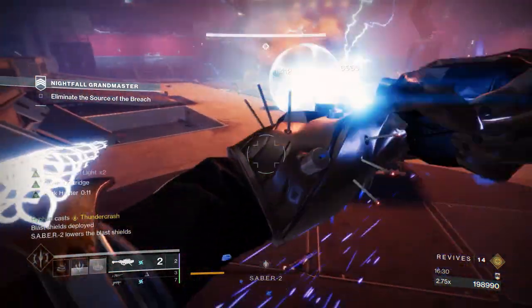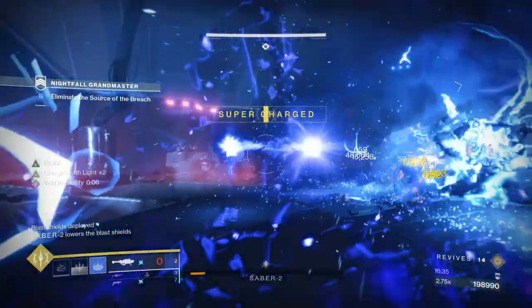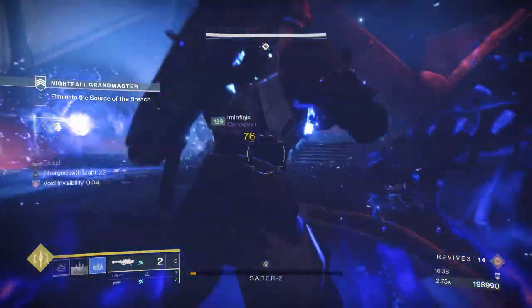You can use enhancement prisms to farm up infinite cores with blues. Just upgrade any blue piece of armor from five energy to eight energy, dismantle it — you put in three cores and one enhancement prism and you get six cores back.